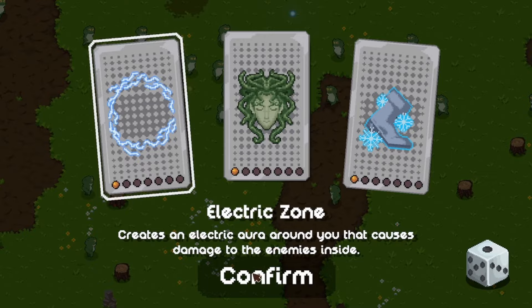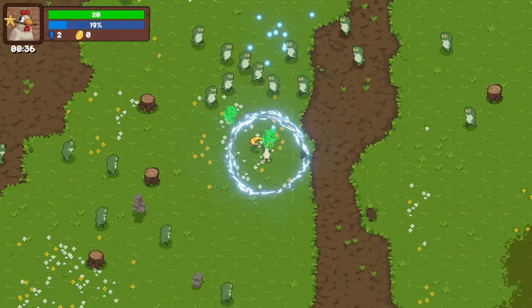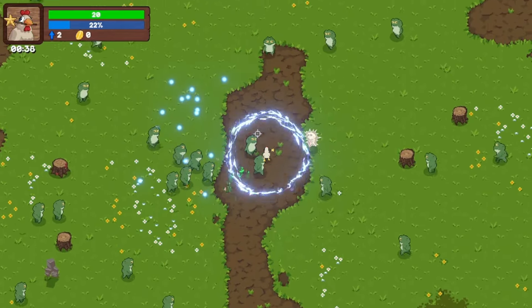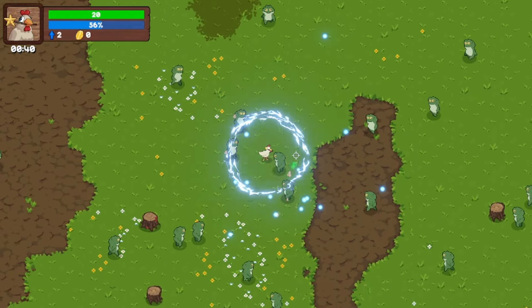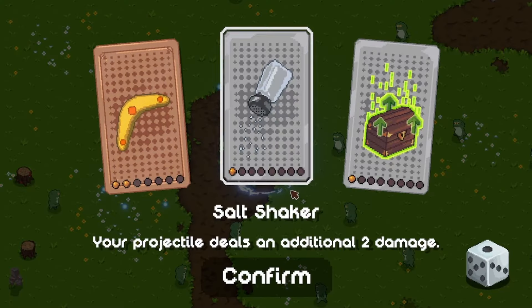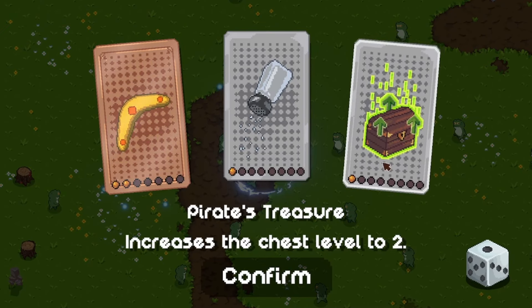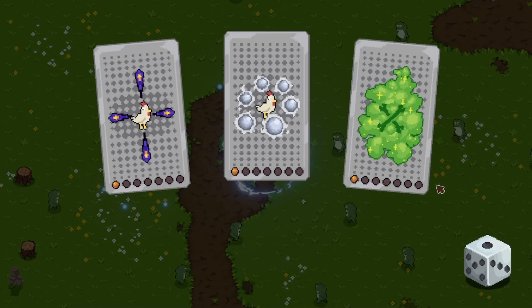Creates an electric aura around you. Give me my aura, baby. You know I love them. I love a good barrier build. It just makes the game so much easier. It just truly does make the game easier, to just have something that does auto damage. Your projectiles deal an additional 2 damage. Increases the chest level to 2. Oh, I can re-roll. Got it.